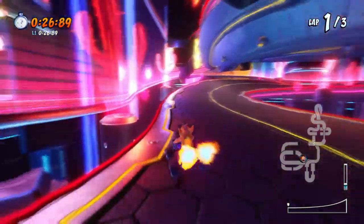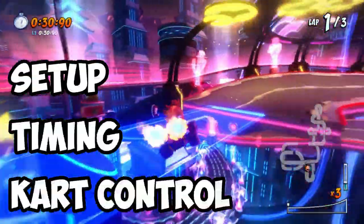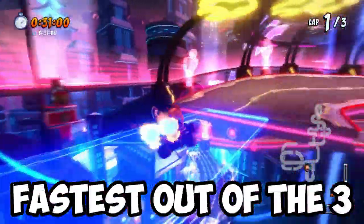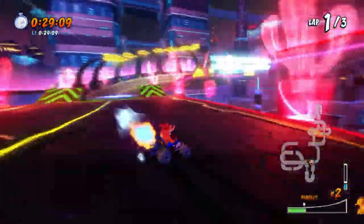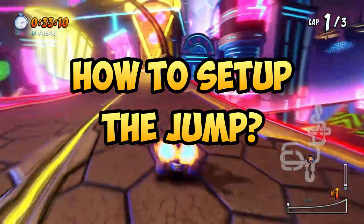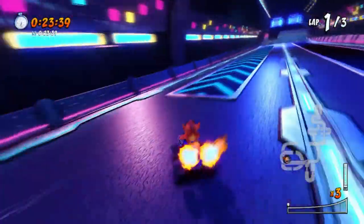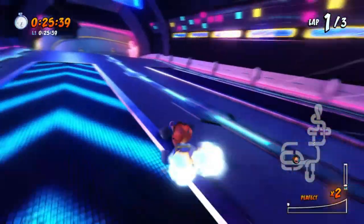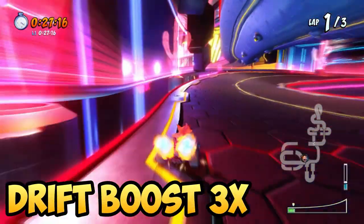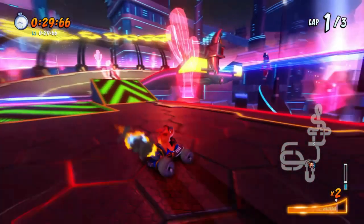Now let's move on to the third method, which is the hardest one. This requires a very specific setup, precise timing, and almost perfect directional control and coordination. While it's certainly a high-risk maneuver, it is no doubt the fastest way to take the shortcut — this is what speedrunners use to blaze through the track. To set up for this high-risk, high-reward play, start by drift boosting directly after the small bump just before the turn to the right, then proceed to drift boost three times towards the right side.